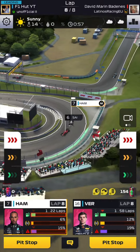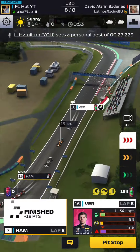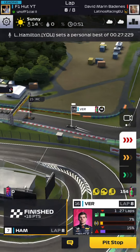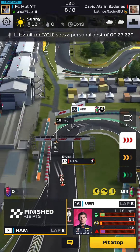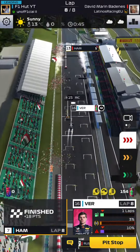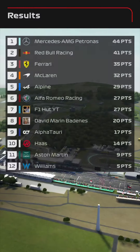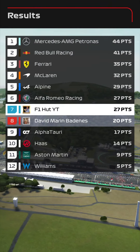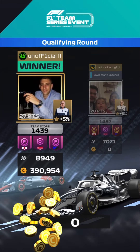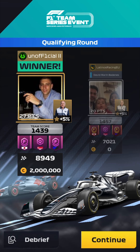On the final lap, Lewis finishes in P7. He couldn't overtake Sainz, who is a maxed-out Carlos Sainz. Overall though, Lewis is amazing during this qualifying round — his overtaking is superb. Level 4 Hamilton with the 10% buff performs like a level 6 driver. For this race we're getting 27 points, a decent score.